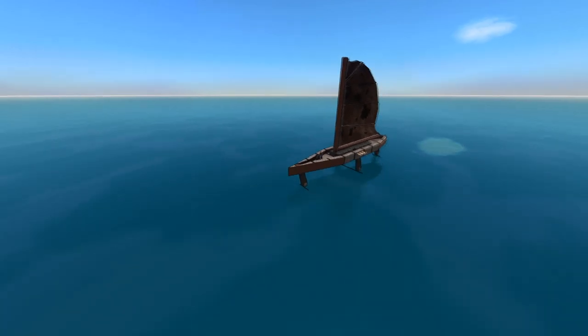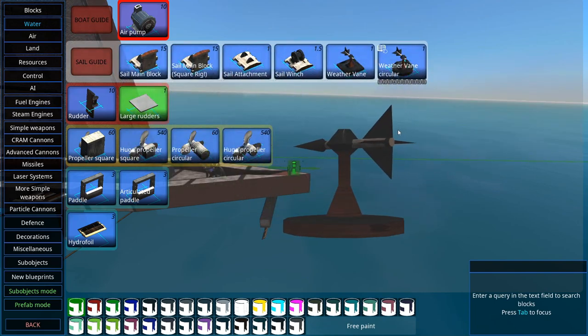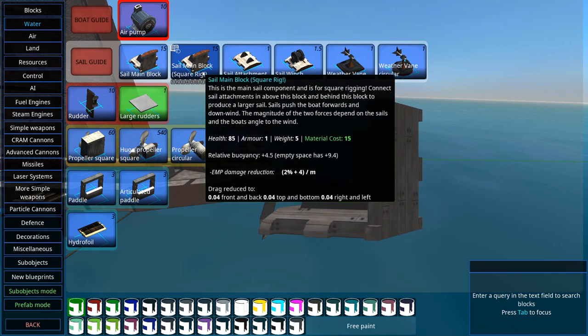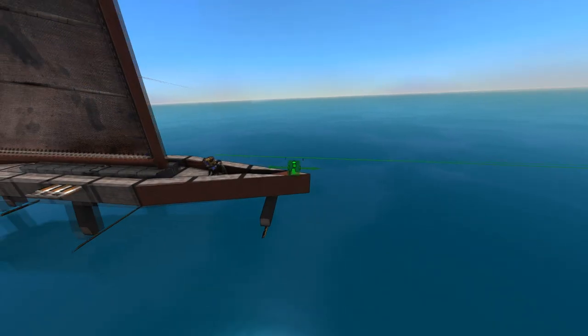To start off with, there are two kinds of sails. You go to the water section and here we have all the sail-related stuff. You have the sail main block, the sail main block for square rig, sail attachment, sail winch, and two kinds of weather vane, which just point in whatever direction the wind is pointing in.